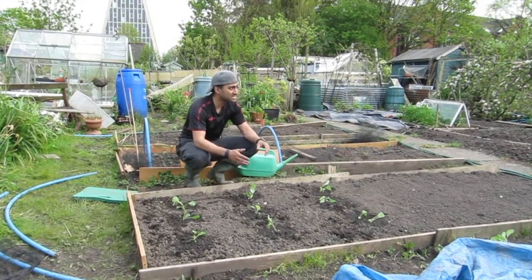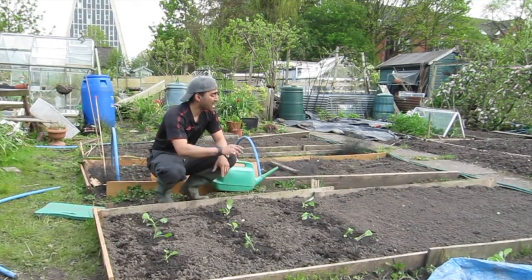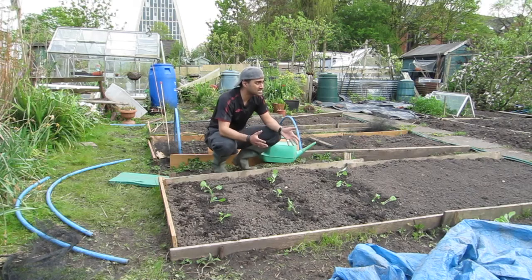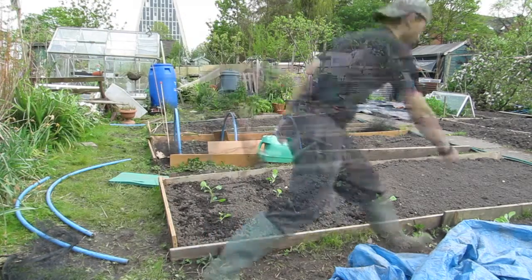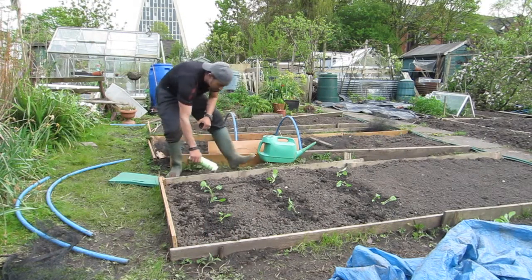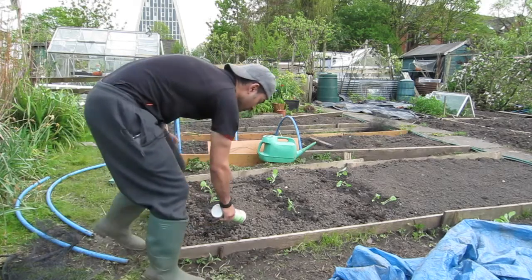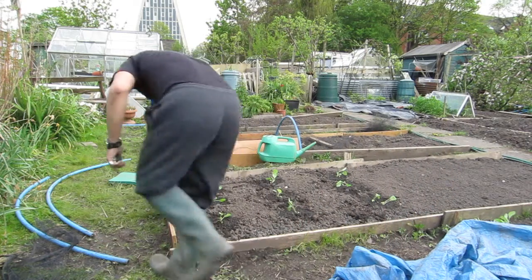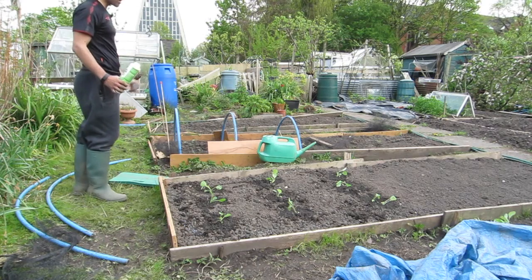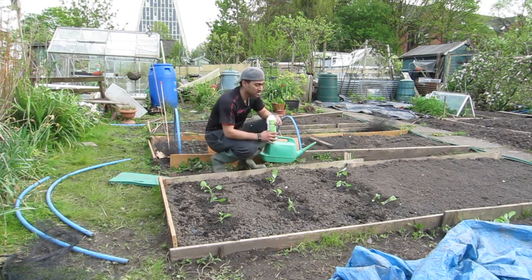Now that the cabbage are in the ground, I need to cover them with netting or the birds will come down and eat them. I've also got some slug pellets — I'm going to put them around the sides. I want to try and be as organic as I can, so I'll sprinkle them around the perimeter rather than near the crops. By the time the slugs reach the plants, I want them to be dead. Watering near the crops would wash pellets in, so keeping them around the edge is the plan.